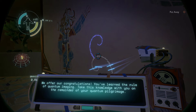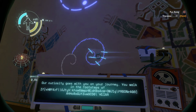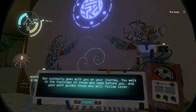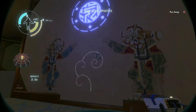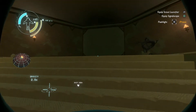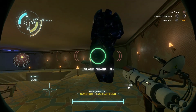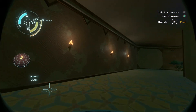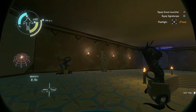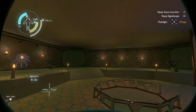Congratulations, you've learned the rule of quantum imaging. Take this knowledge with you. The other quantum shards have other lessons to teach. Just gotta look around a little more, make sure we don't miss anything. You — stop doing that, it's creepy. It's really creepy. I don't like that. I don't like when things move when you're not looking. It's extremely disturbing.